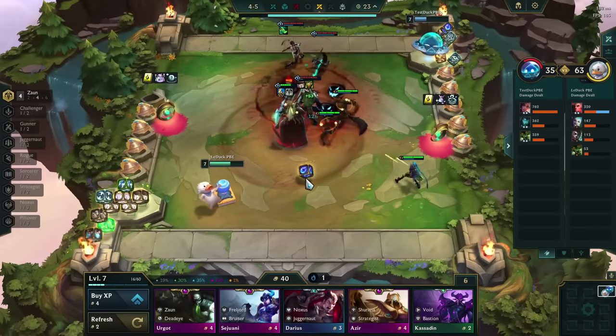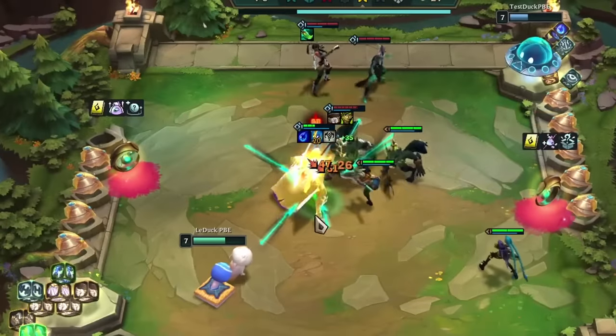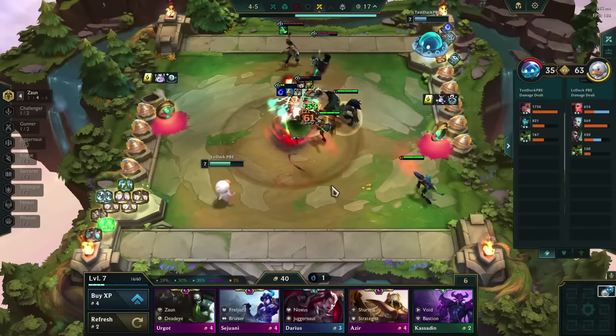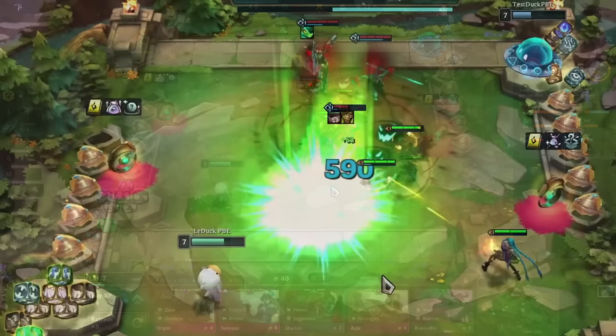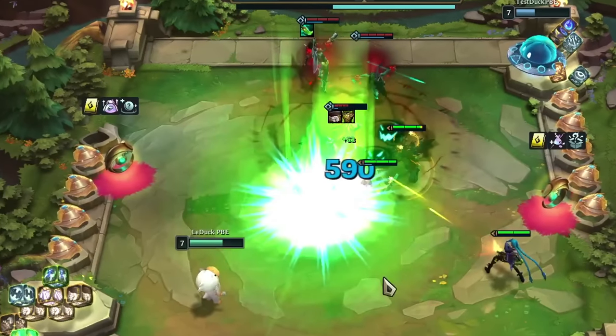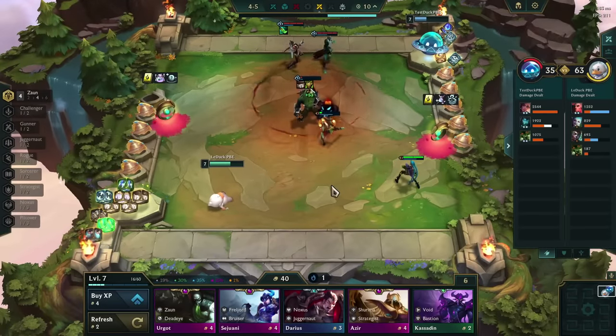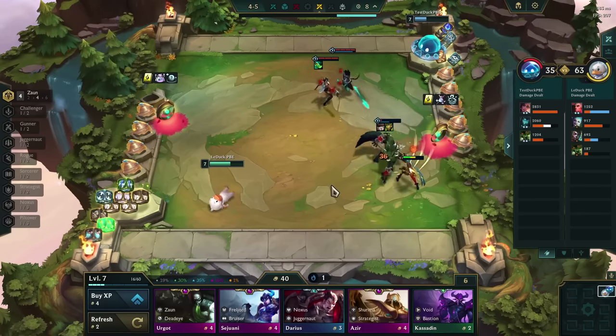In the next fight we repeat the same setup, but this time we ensure that Swain gets a second cast out before he dies. Swain is taken out and we can see that Borvik takes 590 damage. So it looks like this is working and there might be some potential for a Swain Zorn build in the future.